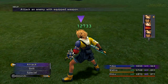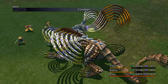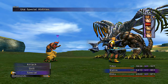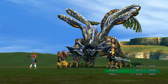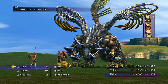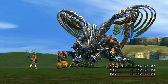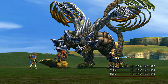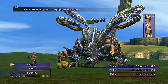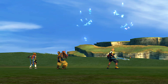Quick Hit strategy is also very viable since this thing is slow and with Haste and Quick Hit going at the same time we should chip him out before he gets a move in. If he does get a move in, his scratch isn't going to do too much damage since we have Protect on. Heal your characters before he gets a move in. If he hits you with Photon Spray, having at least one character with Ribbon will let you heal the rest of your party. Overall this is going to be one of the easier fights in the rotation.